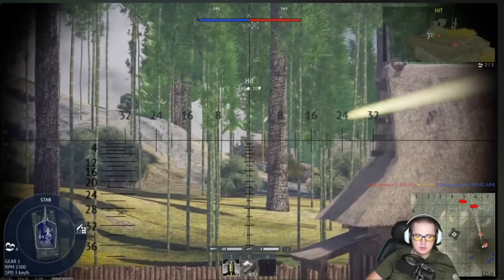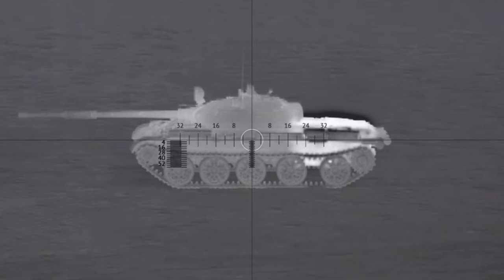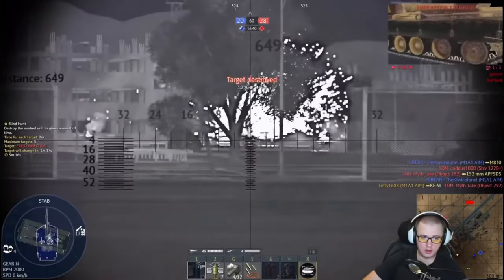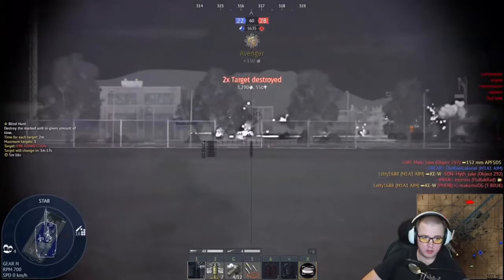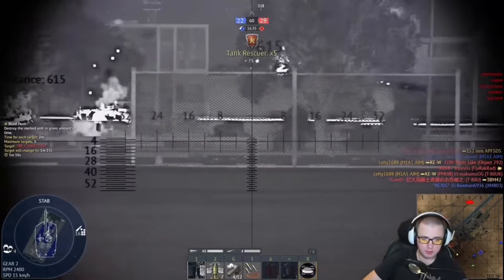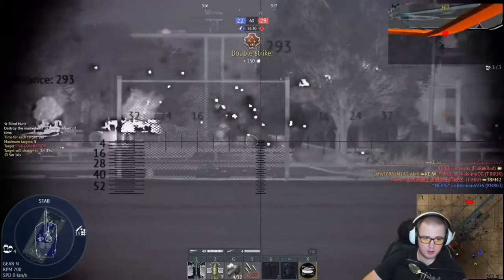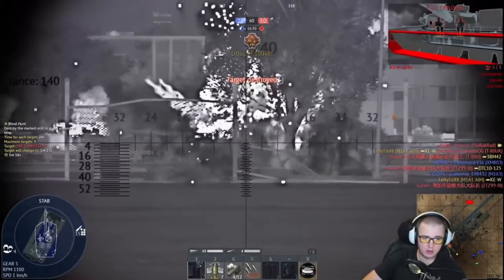Look at your minimap. Who sees who first will most likely decide the engagement. Be constantly switching in and out of thermals for maximum visibility. Know the spots and be extremely paranoid about checking them repeatedly if you want to stay alive. Look at your minimap — a marked enemy is a free kill. If you're marked out in the open, you are a free kill. Attention to the map half the time means a free kill right here. Listen for engine noise. For the love of God, would you please look at your minimap?